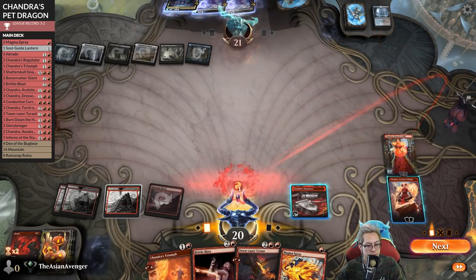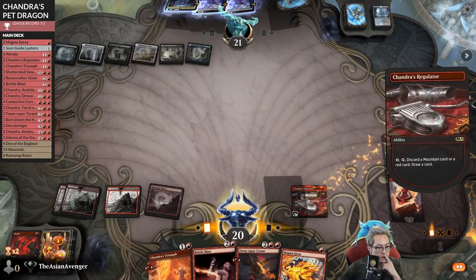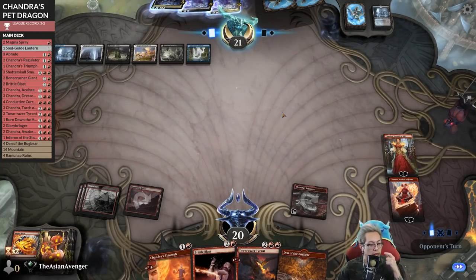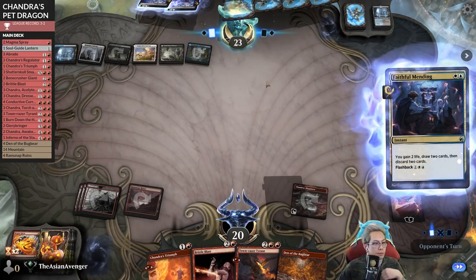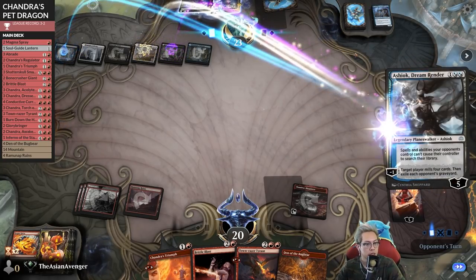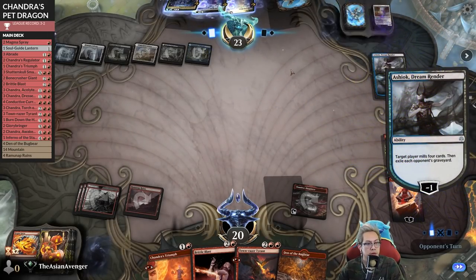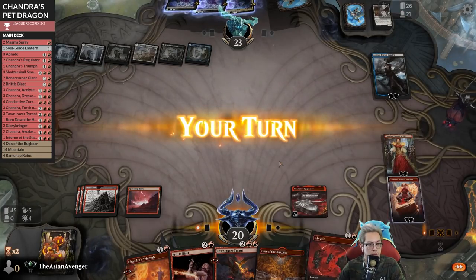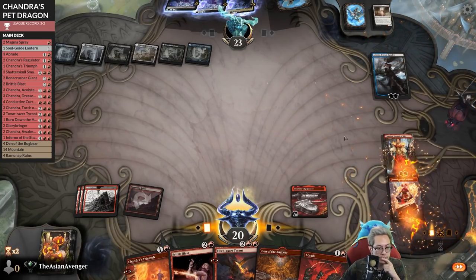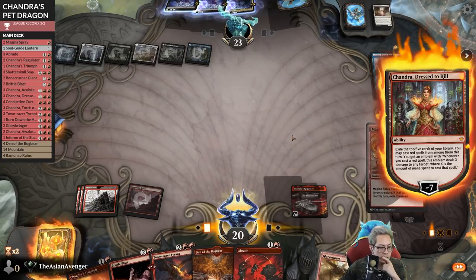Decline, decline. I will use that. Focus, focus, focus. I'm going to need them to not hit a land plus. Shioldra Djinn, Gitaxias is not the end of the world. Ashiok is still not the end of the world here.